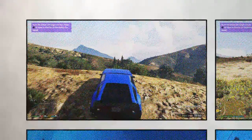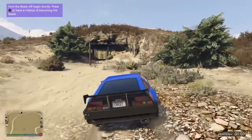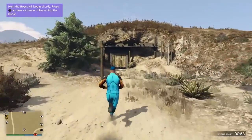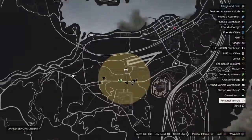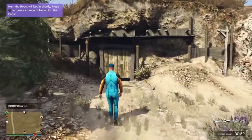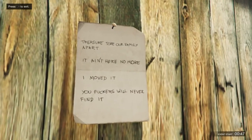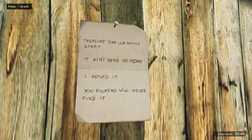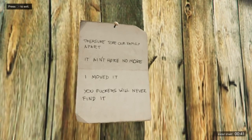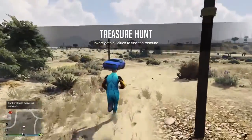I've arrived at my location from the photograph. It's going to be different for each location, but if you get the same picture I have, it'll be right here — I'll show you on the mini-map. You come up to a note on the thing, press right on the D-pad, and it says: 'Treasure tore our family apart, it ain't here no more — I moved it, you'd never find it.' It then gives you the objective: 'Treasure Hunt — investigate all clues to find the treasure.'